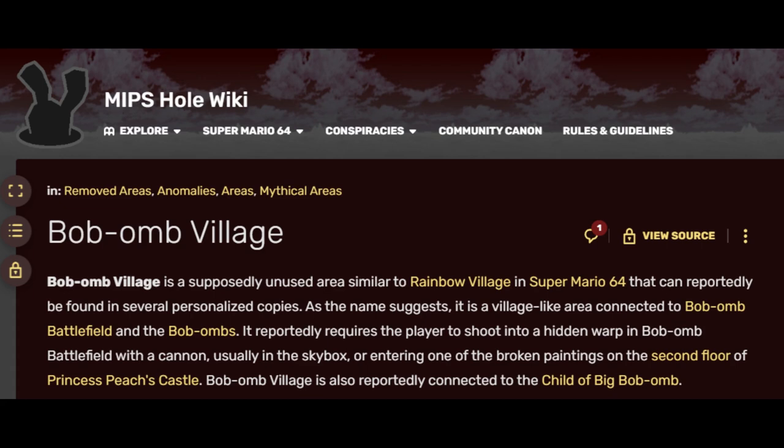Bob-omb Village is a supposedly unused area similar to Rainbow Village in Super Mario 64, that can reportedly be found in several personalized copies. As the name suggests, it's a village-like area connected to Bob-omb Battlefield and the Bob-ombs. It reportedly requires the player to shoot into a hidden warp in Bob-omb Battlefield with a cannon, usually in the skybox, or by entering one of the broken paintings on the second floor of Princess Peach's castle. Bob-omb Village is also reportedly connected to the child of Big Bob-omb.